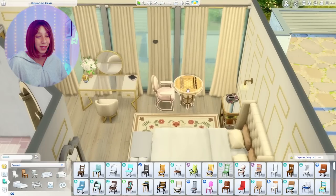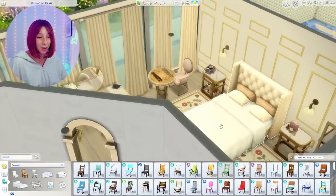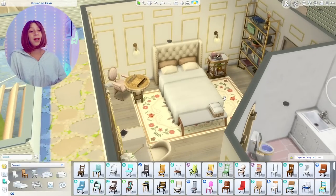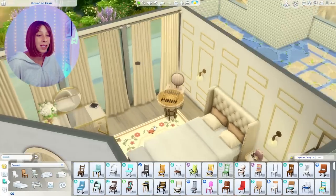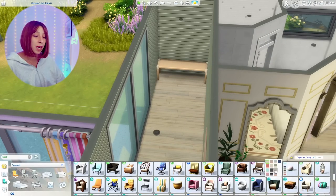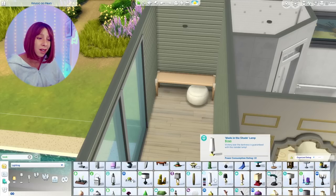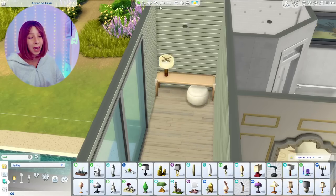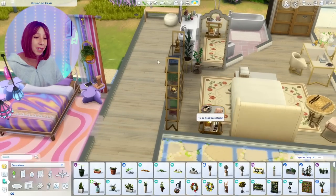It does feel a little bit 50s in here now that I think about it — I love this room so much. That rug from Cottage Living has me in a chokehold, as well as the tattered rug from Werewolves, and these sconces from Growing Together are also my favorite. At the end of this hallway I'm putting a plant, more books, and somewhere to sit — I didn't really know what to put in here but I didn't want it to be blank. So I made a hall table, accent table, whatever you want to call it.